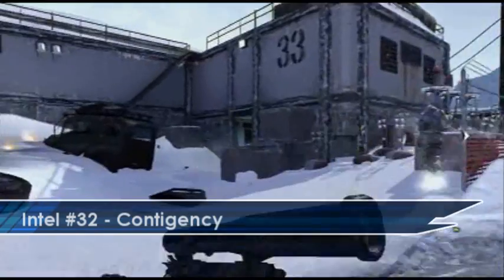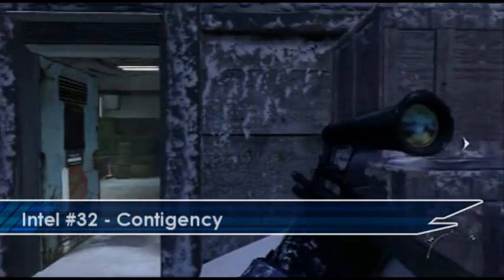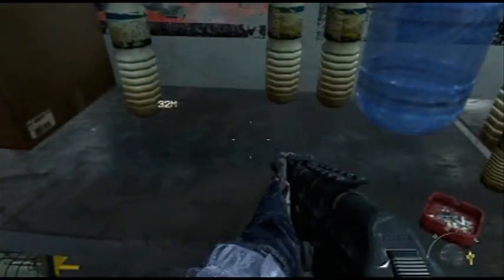Later on in the level you'll get into a big firefight. If you go to the building marked with a 33, you need to basically just go in and wipe out all of the enemies first. Once you've got to this point make sure you turn around the corner and then pick up the Intel which is sat next to a load of water bottles.